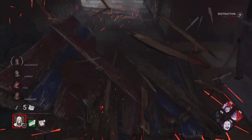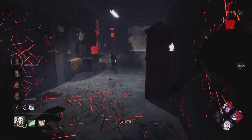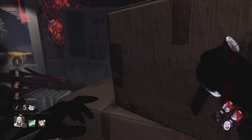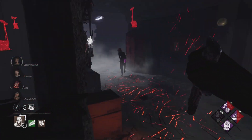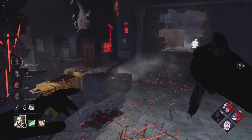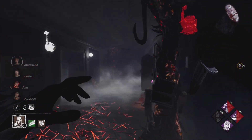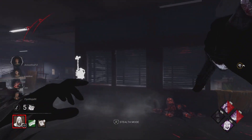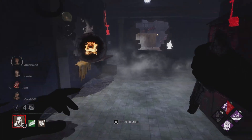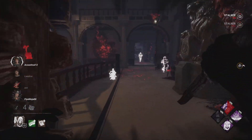She drops the pallet — perfect for us. We break it and stay on her, knowing they're probably going to hop on the next gen in the middle. The problem here is I should have broken the pallet earlier to get Spirit Fury charged up. I was trying to mind game the vault, but it just slowed me down the entire time. If that pallet drops, just break it immediately — there's no reason to mind game if there's a window right next to it. It cost me.